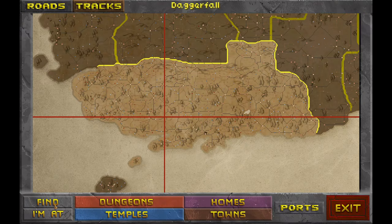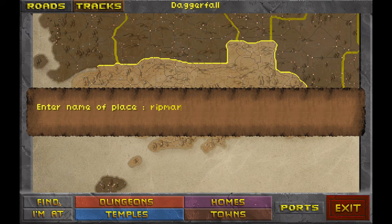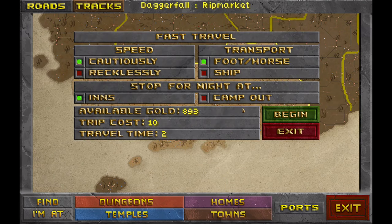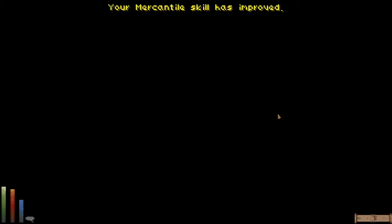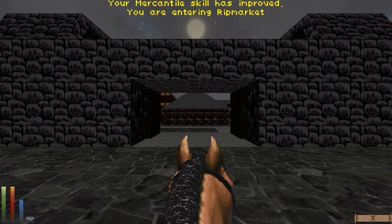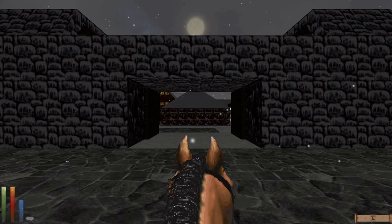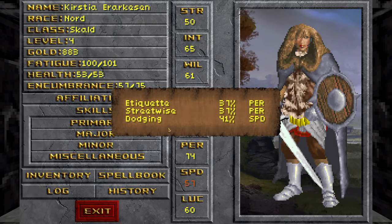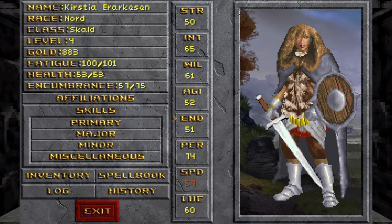Let's just go to Rip Market. It's such a long way. If we travel recklessly we'll cut the travel price down. Our mercantile skill improved again — interestingly, mercantile is now higher than illusion.